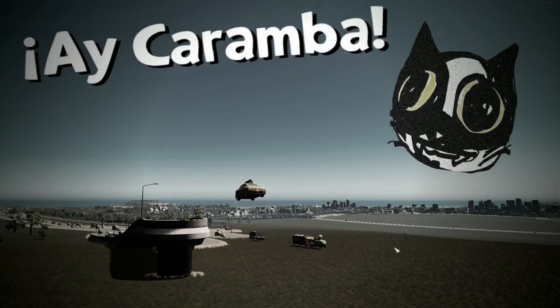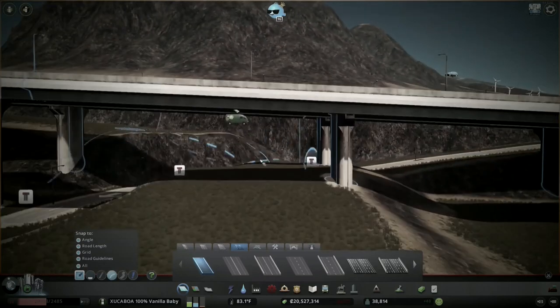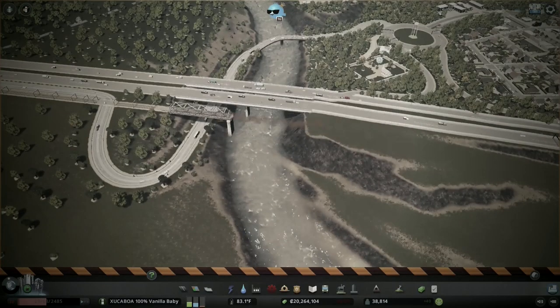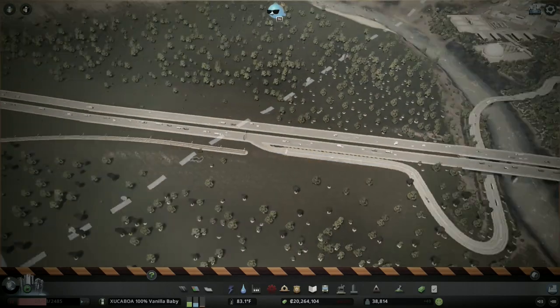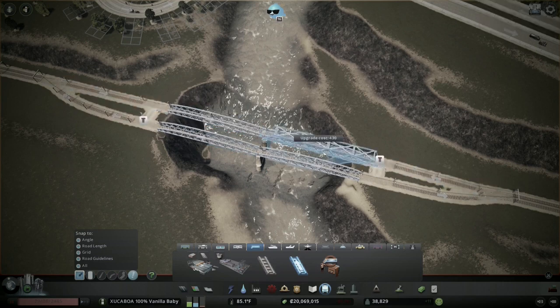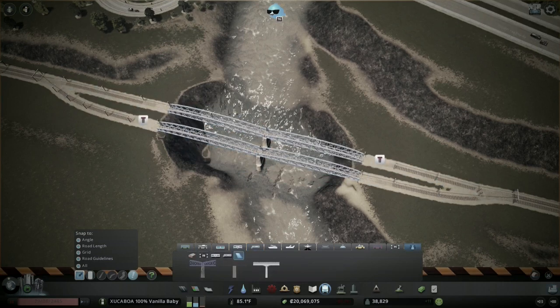Ay caramba is almost certainly going through the mind of the driver. The ramps are not at the right angles and it takes some effort to get them to look smooth. If we follow the existing rail line we see that it has some pretty extreme changes of grade. I've really been wanting to use the CCP one-way purple rail bridges, so why not do it here?